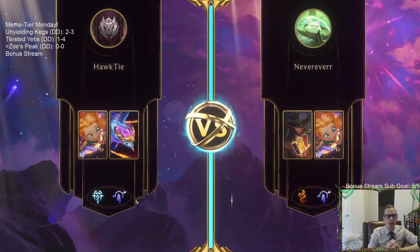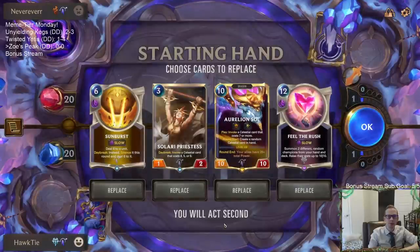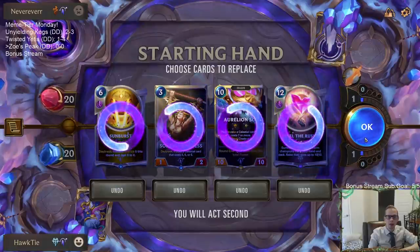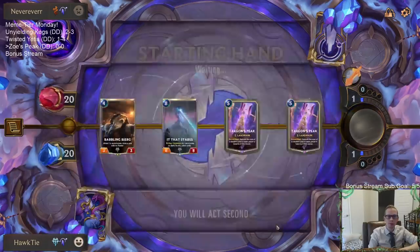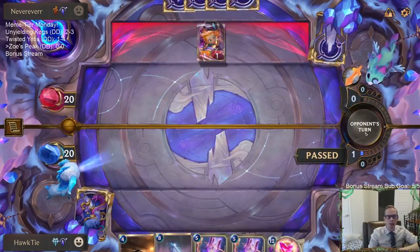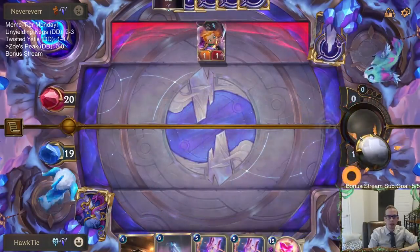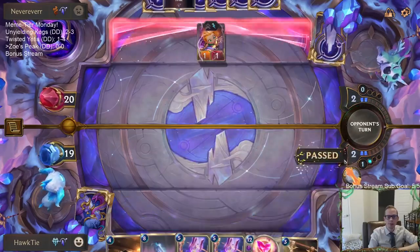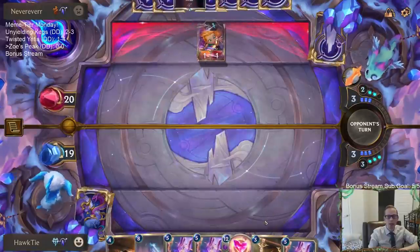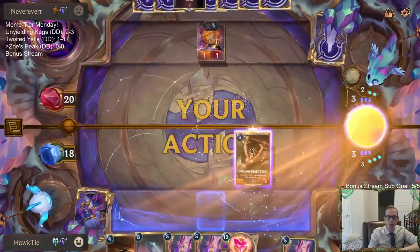Zoe's Peak — or Twisted Zoe, you could also say. Let's mulligan them all and start over. We got Targon's Peak. I wish I'd kept the Solari Priestess — I was thinking they had turn one Zoe and wanted something better against that. We'll get the Priestess back. Now we have every Targon's Peak — the good news is we cannot draw Targon's Peak anymore.